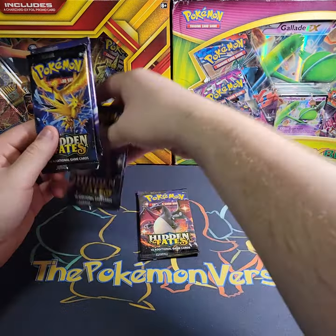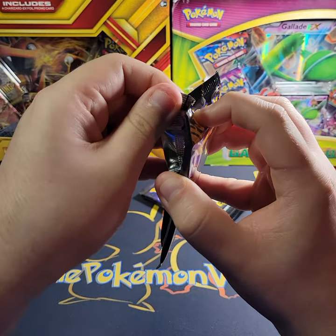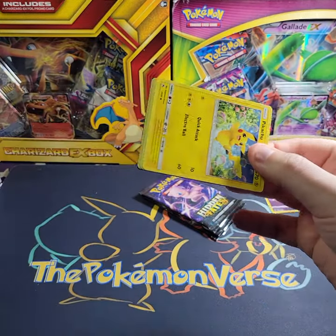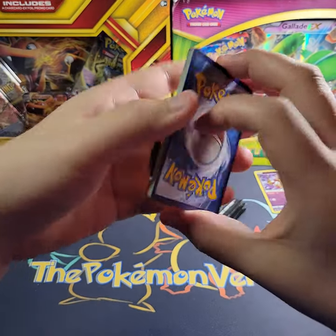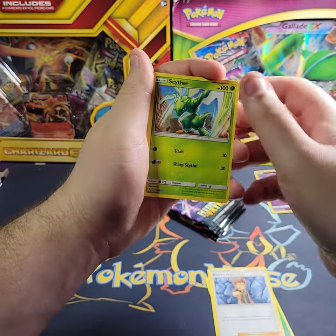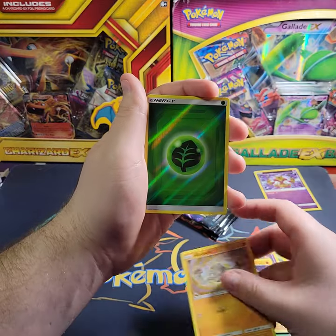We're going to go in order — Mew, shiny Mewtwo, and then last, Charizard. Wish me luck as we go into Hidden Fates because these packs are very expensive now. Here we go, code card out for you guys. One, two, three, four — hit that like button, hit that subscribe button to wish me luck. Hopefully we can pull something amazing from these four packs of Hidden Fates.